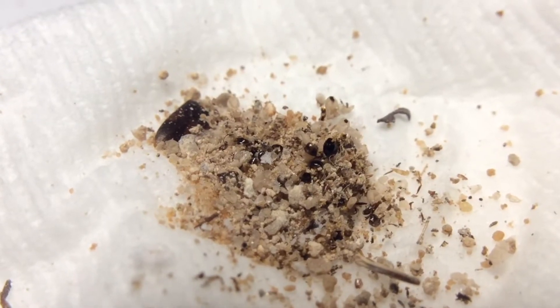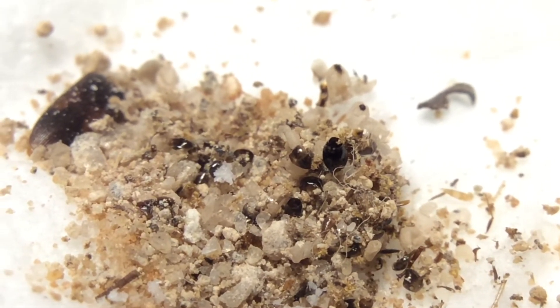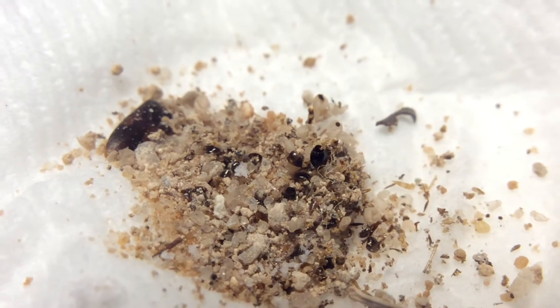And as you can see, this is all of their trash. So I put them into hibernation in the wine fridge, and as you can see, there are three more colonies in there: my Camponotus Festinatus queen, my Dorymyrmex Bicolor queen, and two of my Formica Subsericea queens.